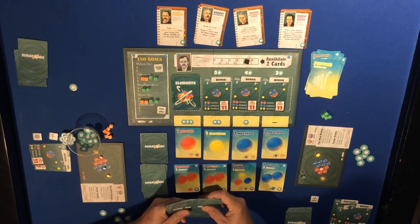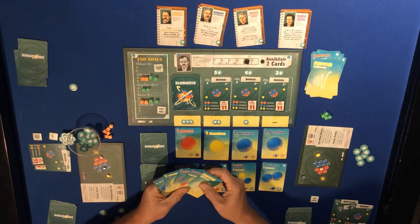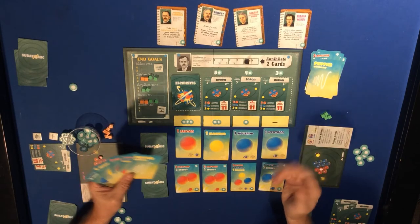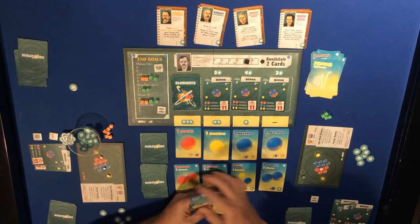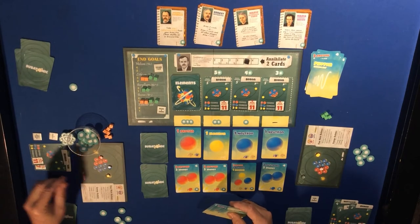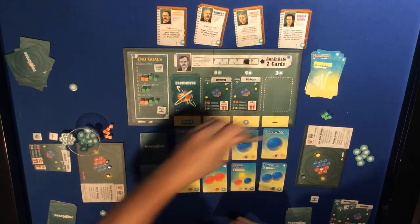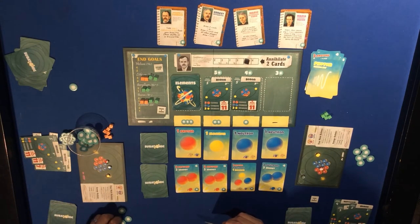Draw five for the orange player. Two neutrons and a proton - electrons are already full, so boron is the only thing they can go for. They've got the energy, they just need to max out. The two go up to six, the one goes up to five protons, and then they buy the boron for three energy.